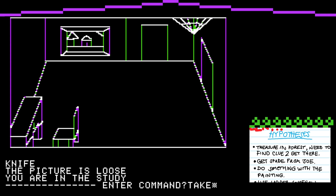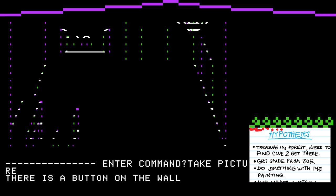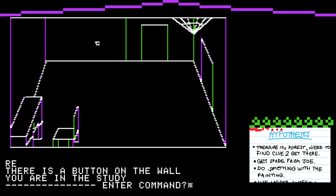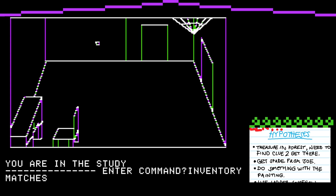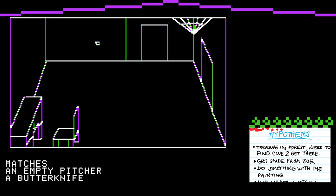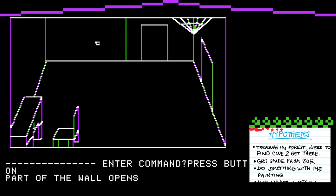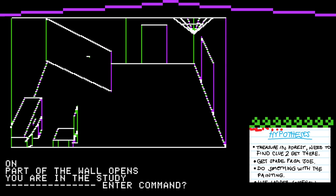This is the only place in the game where you use the command 'use' in a non-specific context. It becomes the staple for Sierra text parser adventure games — when you get to a situation where you'd manipulate something with an item, you just type 'use the item' and it would take the context for you. But this game has required a contextual verb for everything else, so that didn't come to mind this time. But if we use butter knife, the picture is loose. So we can take the picture. There's a button on the wall.